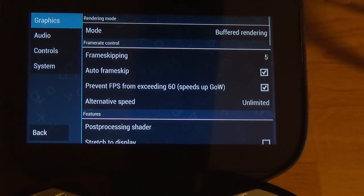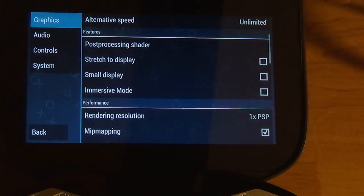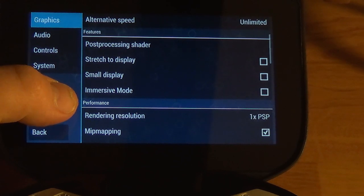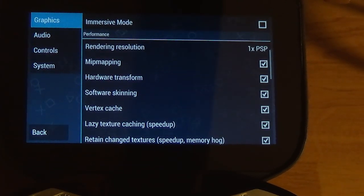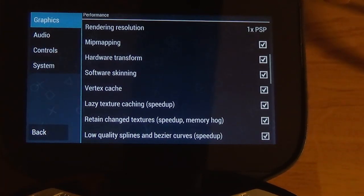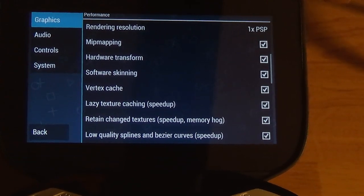I have the God of War fix on, and prevent frames per second from exceeding 60 frames. Post-processing shader is off. Small display is not on. Stretch to display is not on. Rendering resolution is one times PSP. Mip mapping is on. Hardware transform is on. Software skinning is on — that kind of speeds things up but apparently may slow things down.